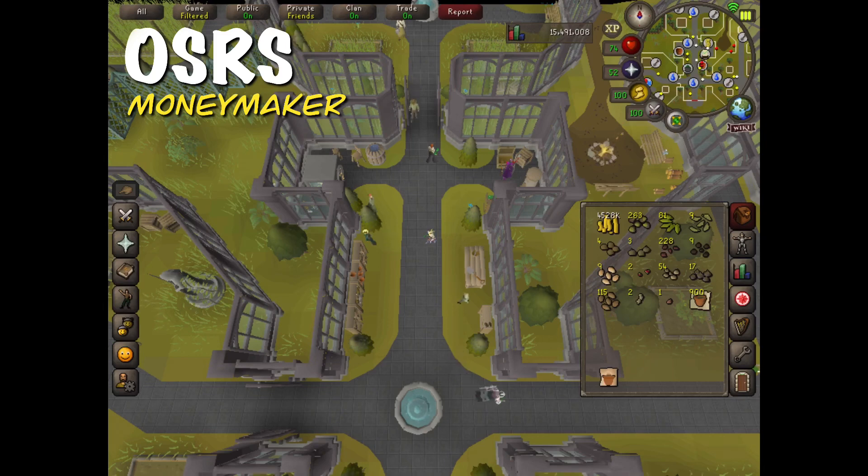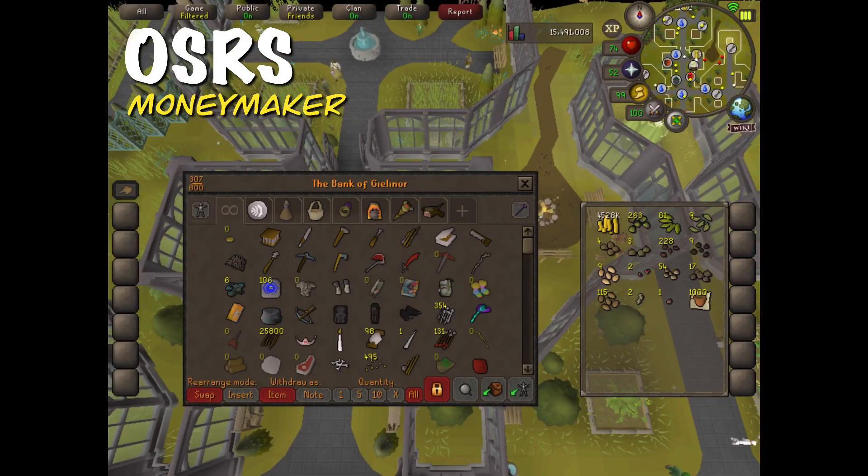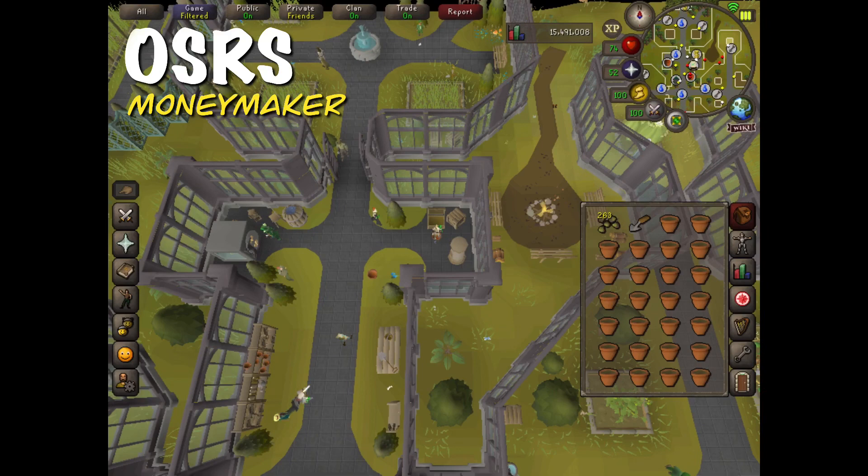The first thing I'm going to do is pull out my first set of seeds, the plant-filled pots, and a gardening trowel. This is going to be really click-intensive, but all you have to do is click on the seed and then click on the pot, and do this for your whole inventory.